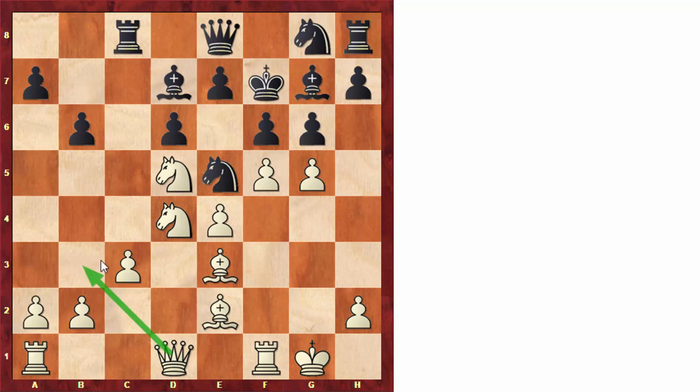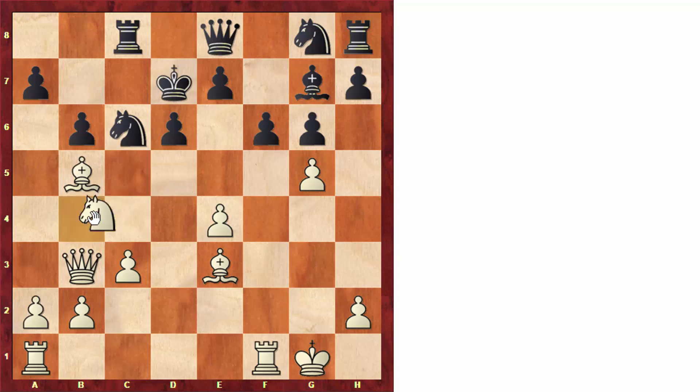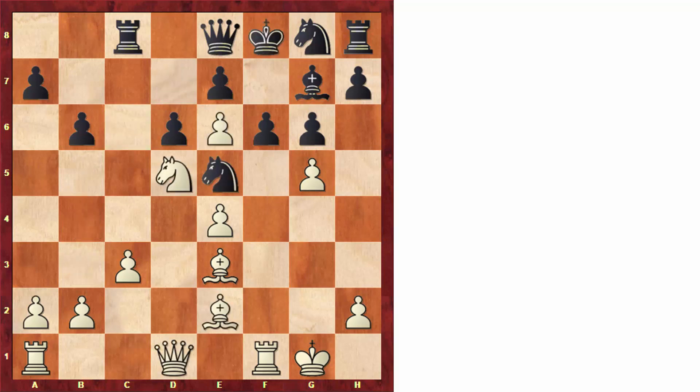White went knight to e6, invading this weak square. After bishop takes and pawn takes, Black tried king to f8. After king takes and queen to b3, Black's king is in trouble. For example, after king to d7, bishop to b5, Black is having a lot of trouble holding the position together — after knight to b6, at the very least White has knight to b4. This knight on c6 is pinned, so White is already winning material. So after king to f8, again White could continue with queen to b3 — White has a very large advantage with more development, space advantage, everything you could ask for.